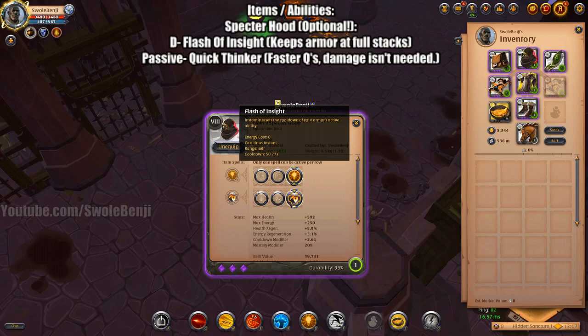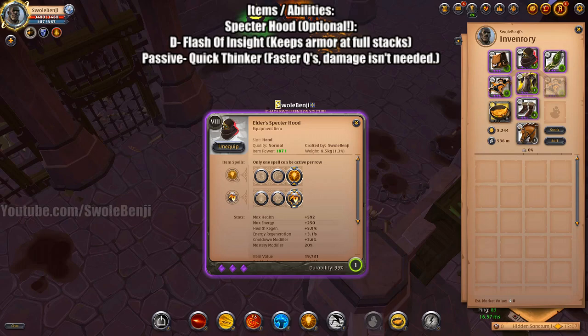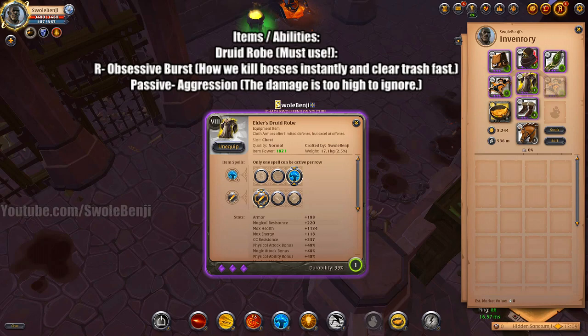For the helmet, you'll use Specter Hood, though this is optional — you do not absolutely need this. This only increases your armor's buff duration with Flash of Insight and the passive Quick Thinker. The reason we do not use Balanced Mind is because we already kill everything in one to two hits. There's no reason to do more damage, and we don't take damage. So the faster you can attack with Q, the better.